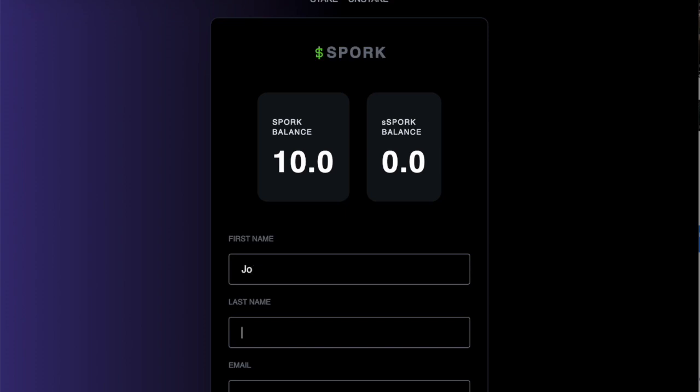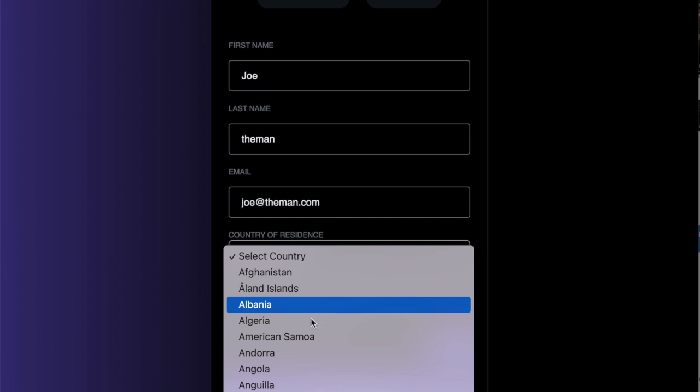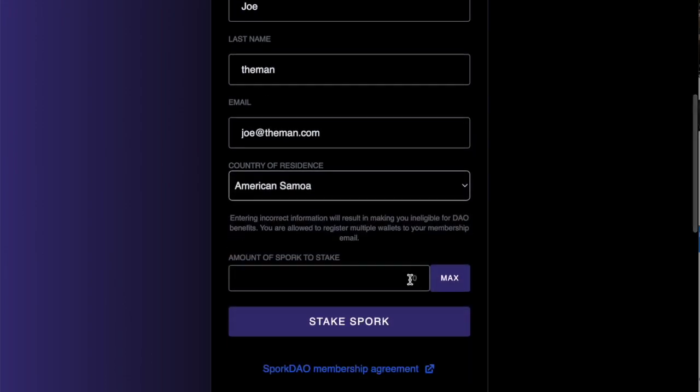If this is the first time you've ever entered, by staking your Spork you're joining our DAO, our co-op. That's a Colorado Limited Cooperative Association. So you do have to enter in your name, your email address, and what country you're in, and then enter in how many Spork you actually want to stake.